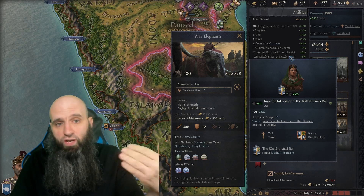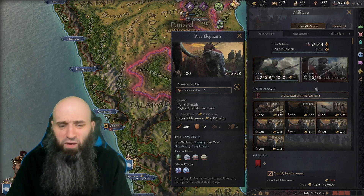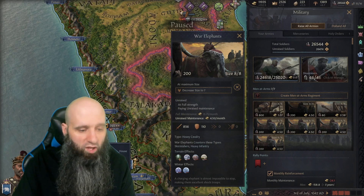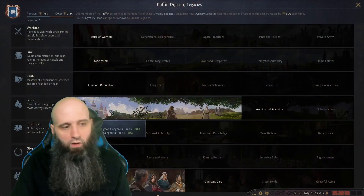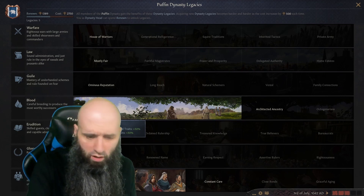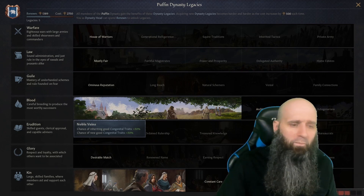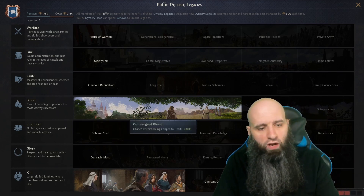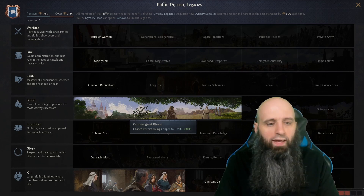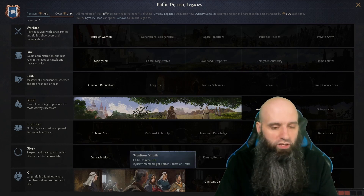You get renown from living dynasty members, from spreading your dynasty through marriages, and from owning realms — plus that plus 5% per special building from your vassals. You control those vassals so you can make sure they don't lose those buildings. Now for legacies: in Blood, drive down to Convergent Blood to help inherit traits. Then get Studious Youth to get better education traits.